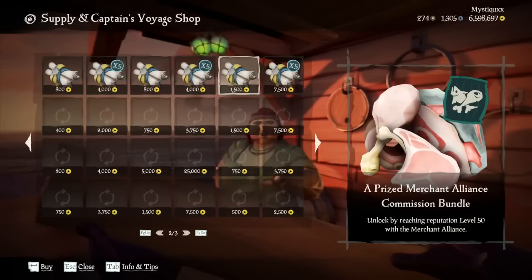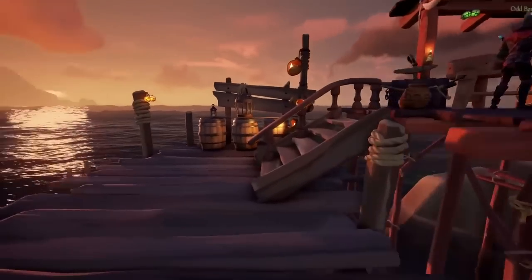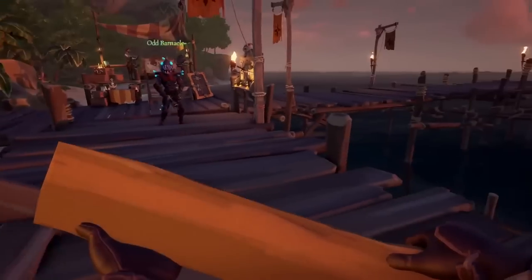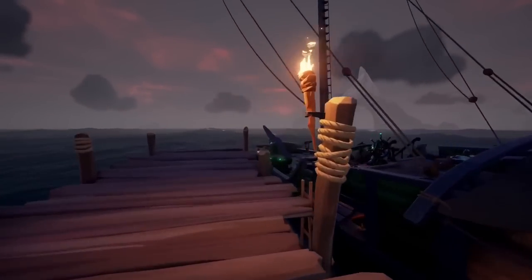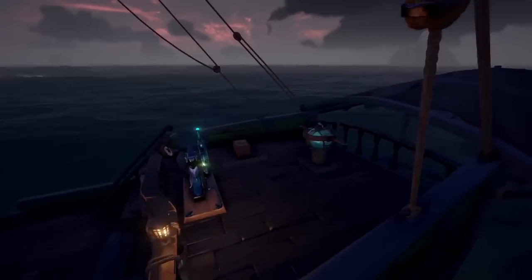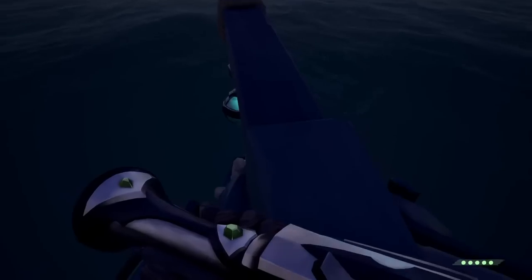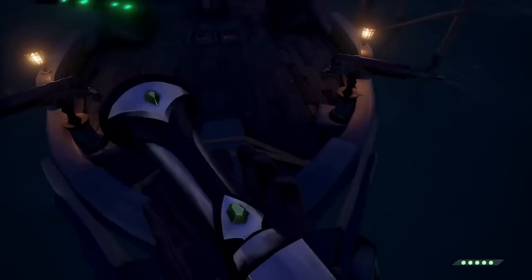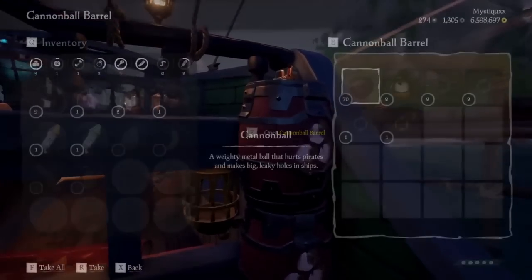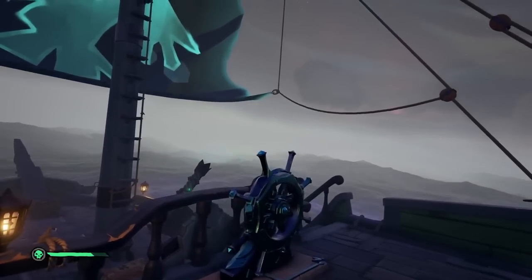If you can time your adventures around Gold Rush, you can get an extra 1.5x multiplier on all gold earned during this time, and it also stacks on the emissary system. I'm sure one of you maths geniuses in the comments can tell people how much the potential multiplier is with a grade 5 flag. I'll leave a link in the description to a webpage where you can track when Gold Rush is, so you can time your sail around that.